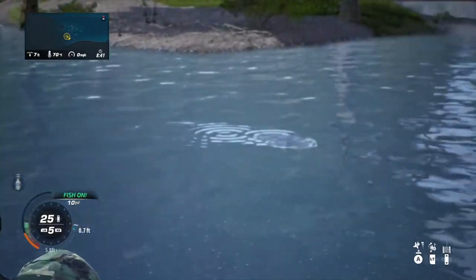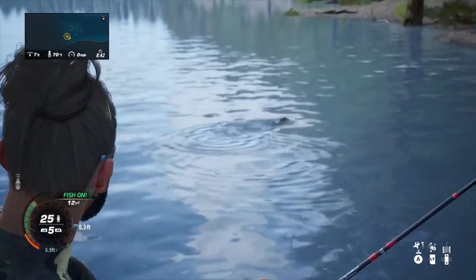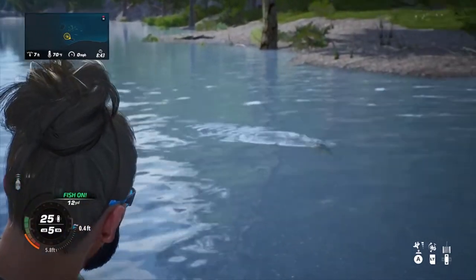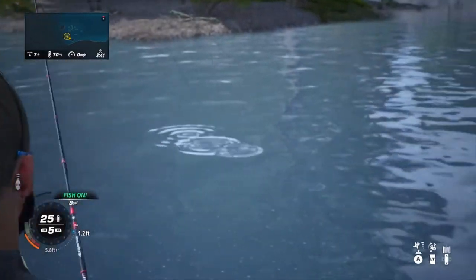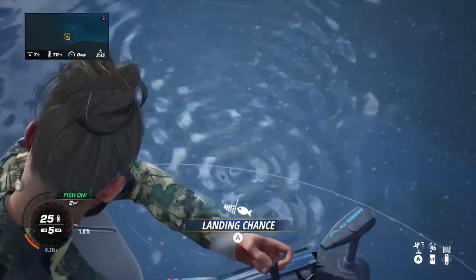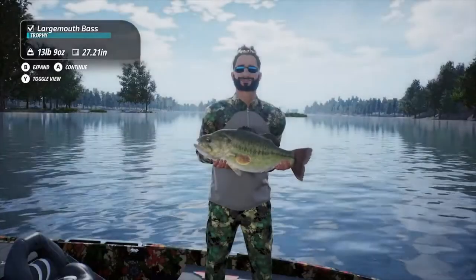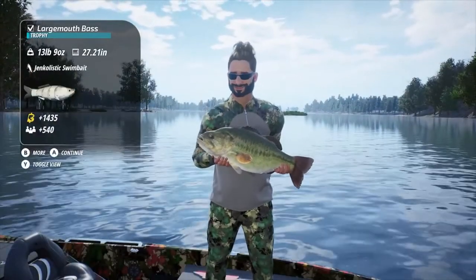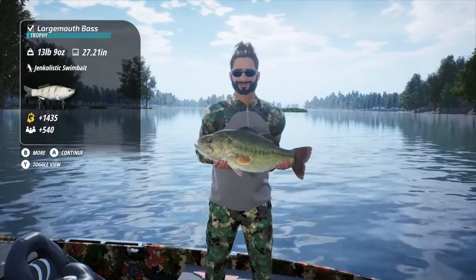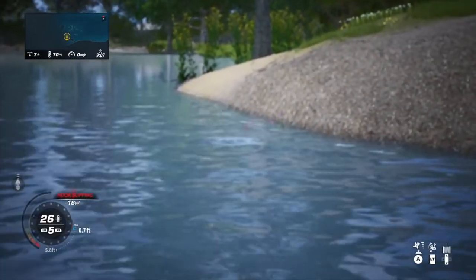I'm fishing with one of my favorite swim baits, the Jinkalistic swim bait — probably the best bait in the game. I know this one and the Tremor Shad, and several others have probably landed more legendary fish than any other lure in the game. Let's get this fish in the boat — 13 pounds 9 ounces, not too bad.